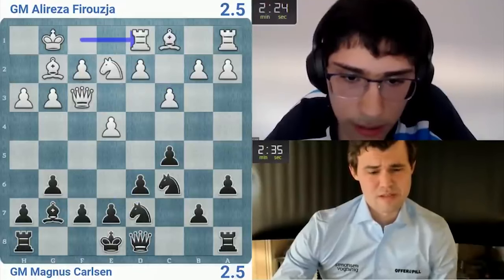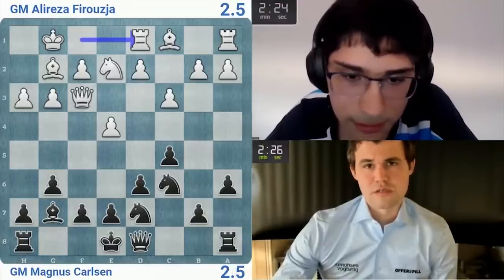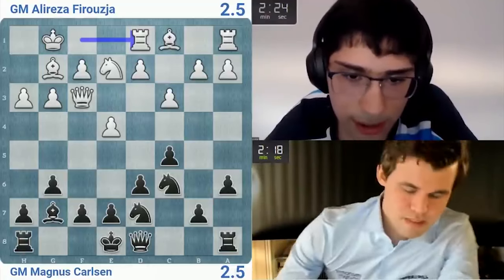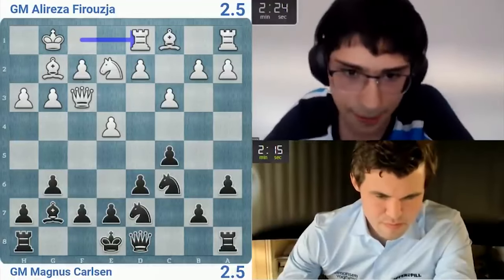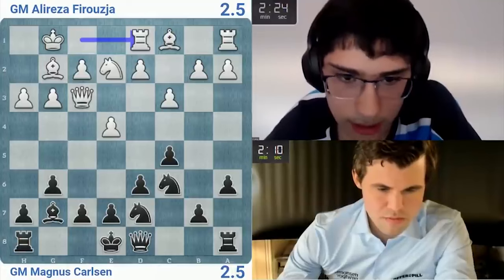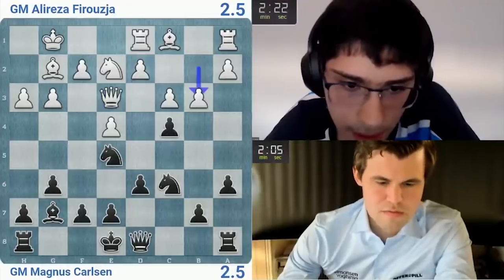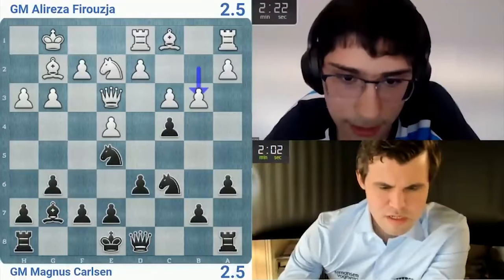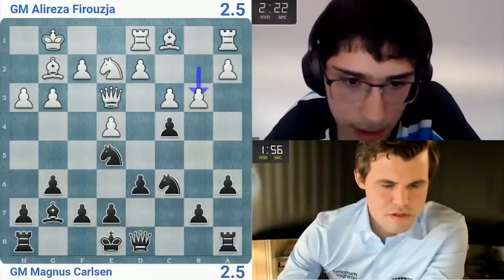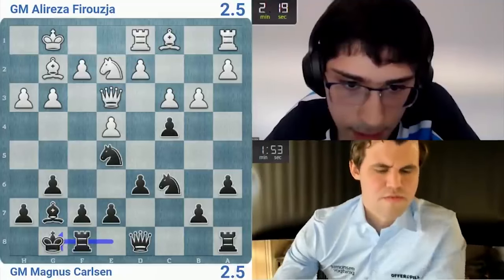I also got c4, queen b6 is an option. I can also just allow it — c4, take, then queen b6. I don't think it's very bad. I could go d3 — it's an interesting position. I shouldn't repeat my mistake of getting way too low on time. Let's go for c4 — if he goes d5 somehow, this looks very dangerous. He might play it because I feel like the structure, even if he gets to take on c4, will not be just a hassle. I'm just missing f4.